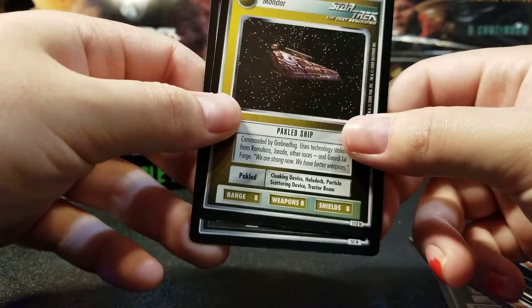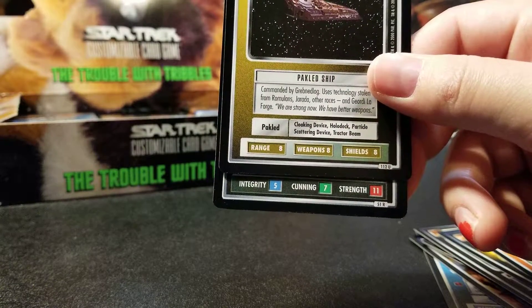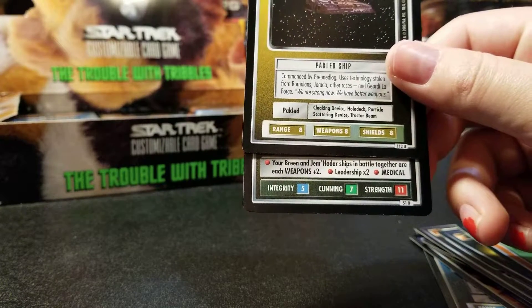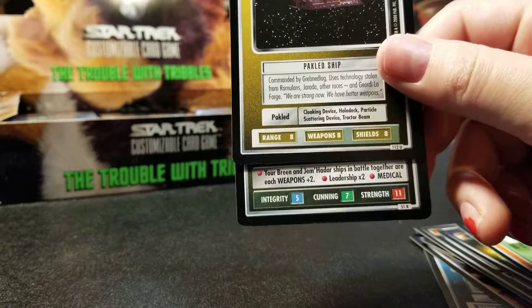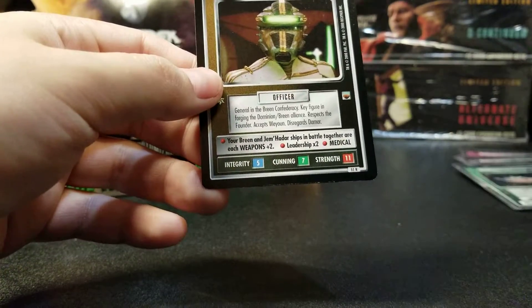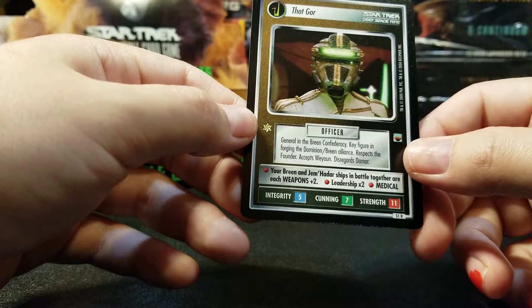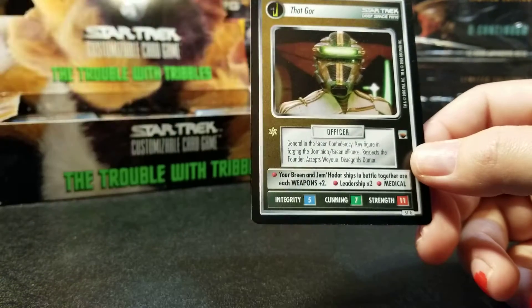But this is Dominion. We've got 5 Integrity, 7 Cunning, and 11 Strength — that's a whole lot of Strength. Your Breen and Jem'Hadar ships in battle together are each weapons plus 2. Leadership times 2, and Medical. ThoughtGore — General in the Breen Confederacy, key figure in forging the Dominion-Breen Alliance. Respects the Founder, accepts Weyoun, disregards Damar. Damar and the Cardassians hated these guys because they were higher in the food chain.